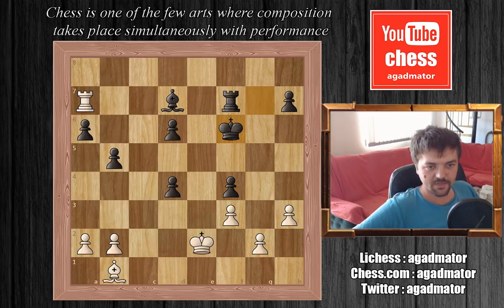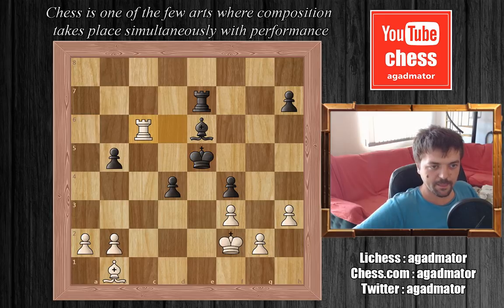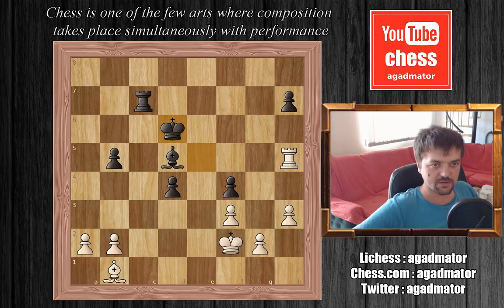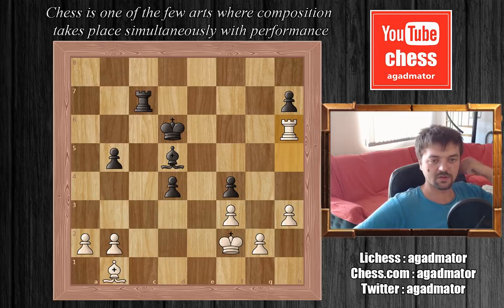Rook to a7, king to f6. Rook grabs the pawn — now the material is equal. Rook to e7 check, king to f2, bishop to e6. Fischer grabs another pawn. King to e5, rook to c6. Bishop to d5 attacking the rook, rook to h6, rook to c7. Now Keres is controlling the c file, but it doesn't really matter. Rook to h5 check, king to d6, rook to h6 check — some repetition moves, maybe to get to time control. King back to e5, rook to h5 check, king to d6.